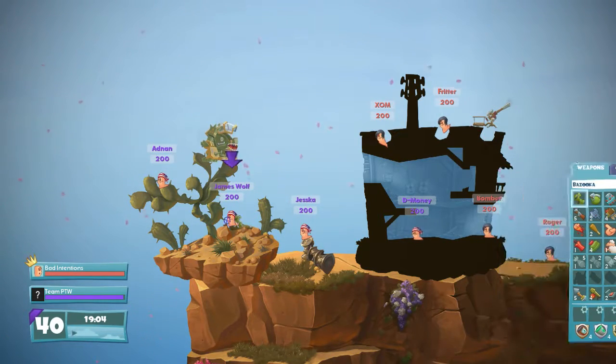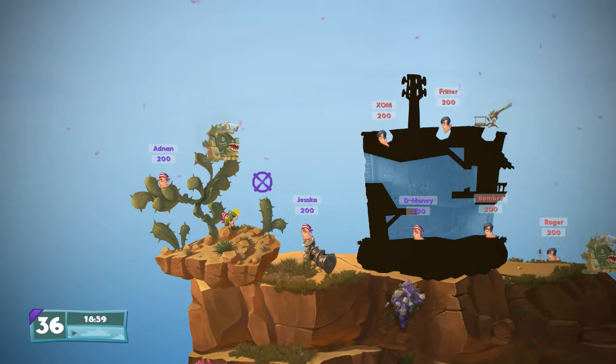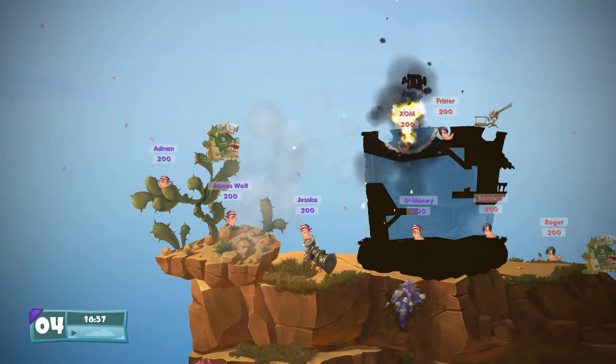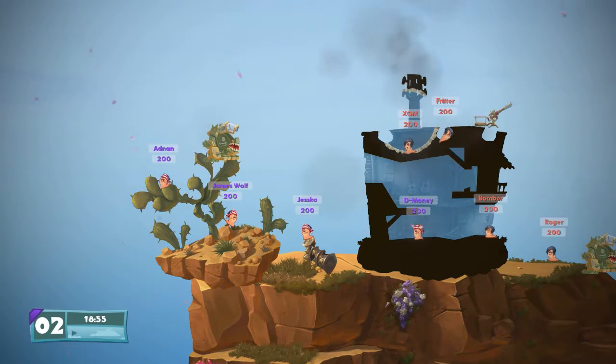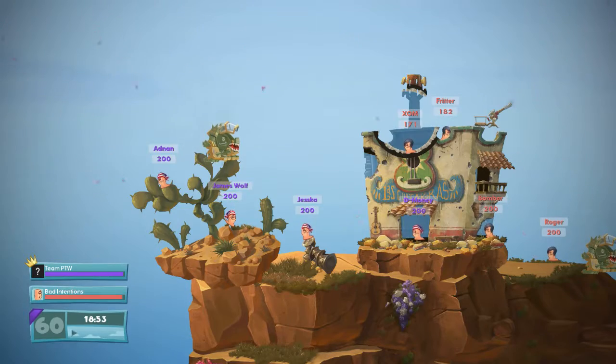Apparently you can also craft weapons now - apparently that's also a thing. We shall try with the bazooka. Oh, good shot. But yes, you can apparently craft your own weapons out of crazy bits and pieces and also climb into the vehicles. I have no idea how you do either of these things. We shall have to try and figure that out as we go.